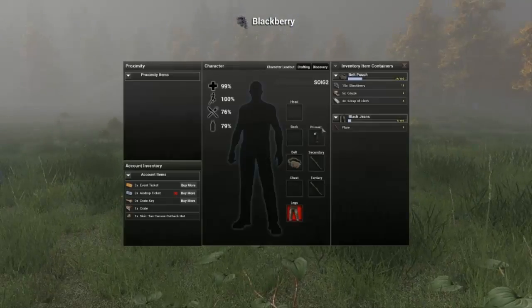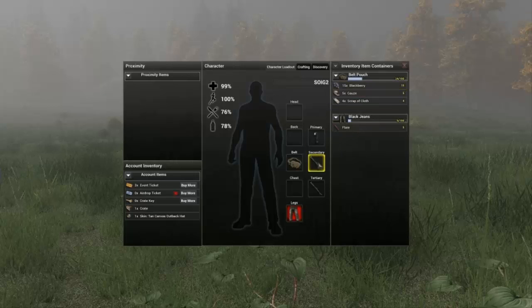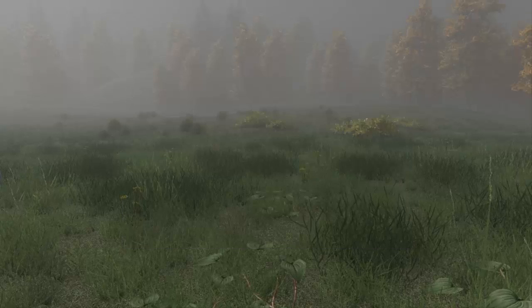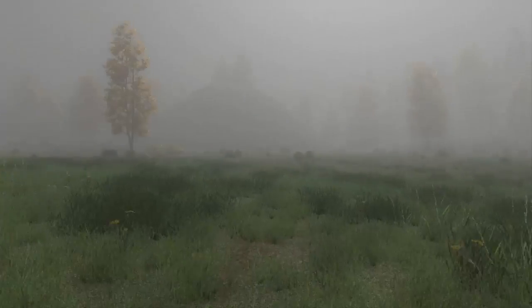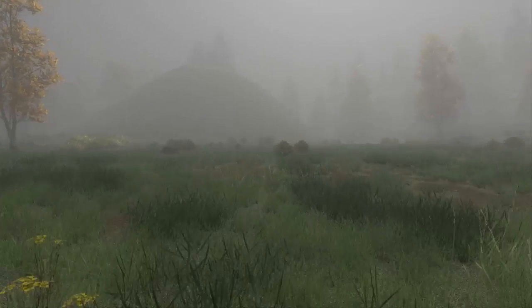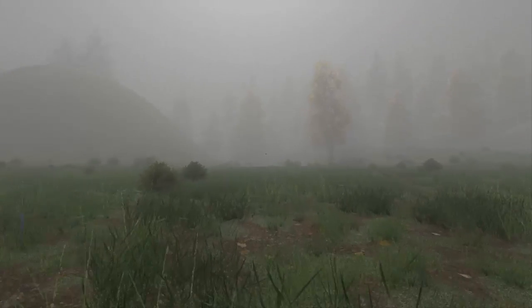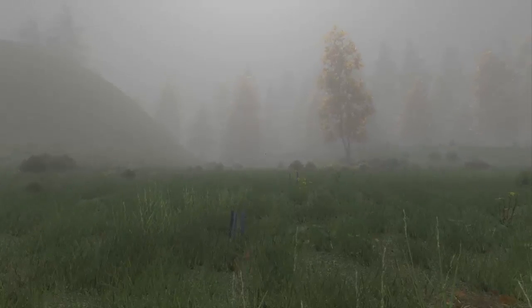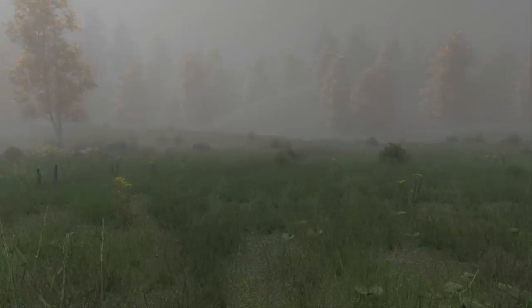In Battle Royale, pressing M now brings up the map. They fixed a few client crashes and adjusted zombie behavior from airdrops. They fixed loot spawn adjustments, the satchel has a new model and icon, and IEDs and punji sticks will no longer damage players on PvE servers.